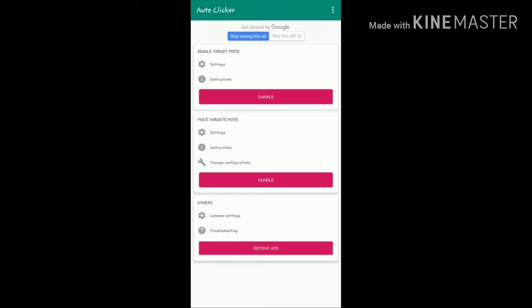If you want to remove the tool from your screen, first minimize the tool then click on the cross button. If you want to get it back, as seen in the first part, click on the enable in multi-targets mode in the auto-clicker app.